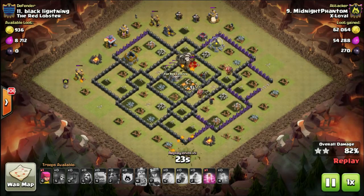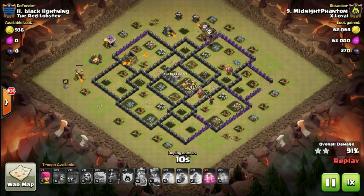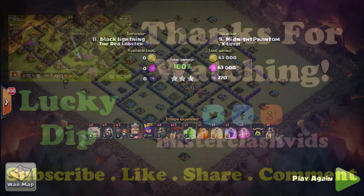You might see a video on this channel where a max base gets wiped out and the attacker has level 30 heroes, and you give it a go and think: why did it work for him and not for me? The difference can be in the heroes, of course. So when you're a new town hall nine, aim to take out these low-level bases, develop the attack plan and deployment skills, and then as your heroes upgrade you can attack higher bases. Anyway, that's it for today — thanks for watching and I'll see you in the next video.